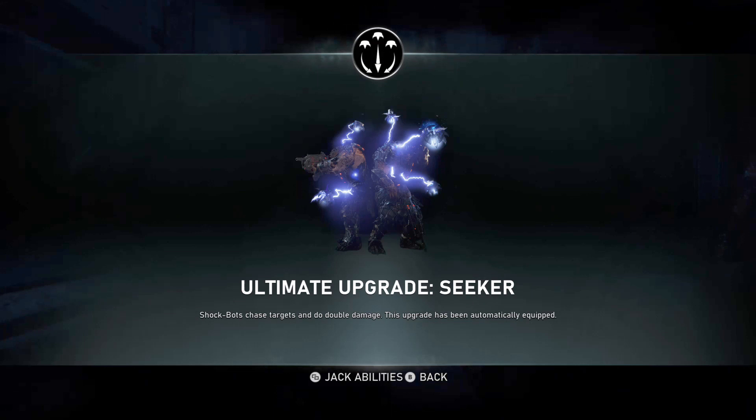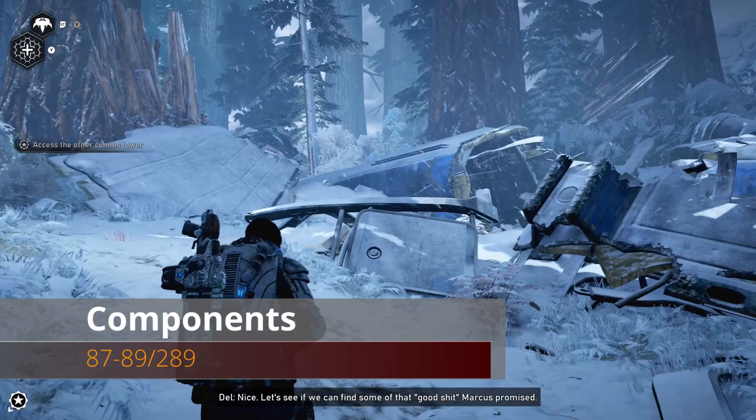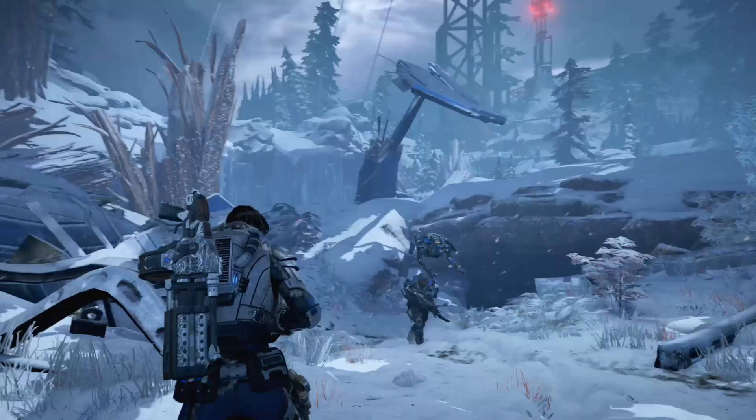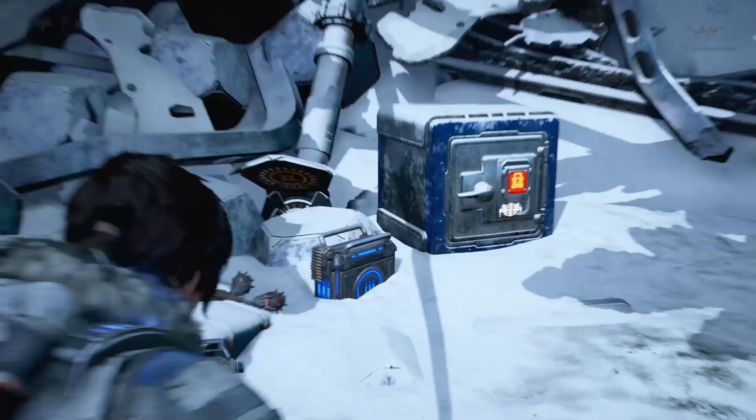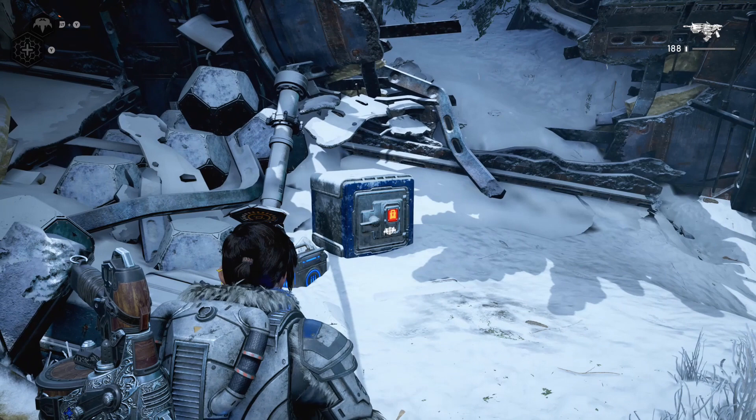Moving into the comm tower itself, you'll come to a crashed condor that you have to progress through. Eventually you'll see it and you'll have to walk through the plane itself - that's a direct path you can't miss. It's right in front of you but it's a safe you can open for three more components.